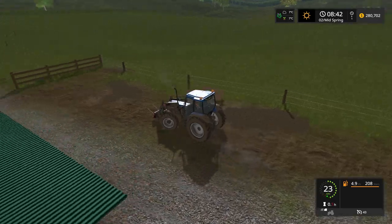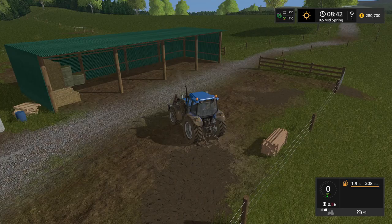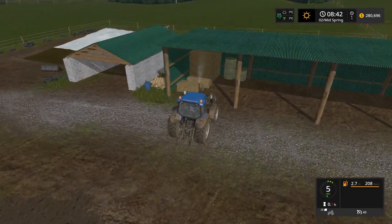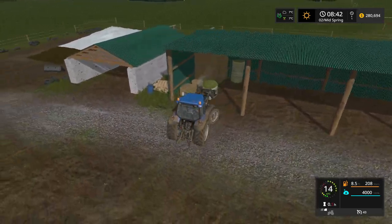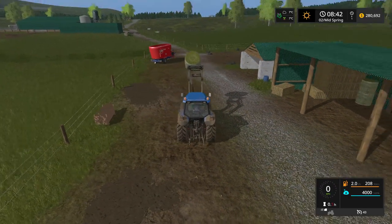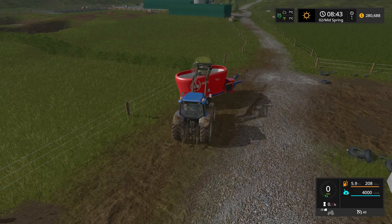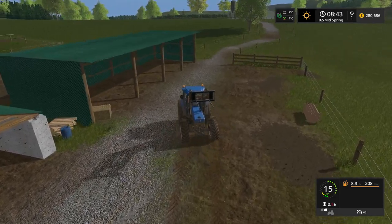We have conveniently placed our power food mixer over there and we now need to put our total mix ration — or power food, I should say — mix together. We're going to need two parts hay to one part straw. From memory, these particular bales are 4,000 — exactly the same as when you make the big rectangle bales. So I'm going to need two of these hay bales. I've only got two more left after this one, so I'm going to have to go ahead and do some more mowing and create a few more hay bales because they're definitely going to be important.